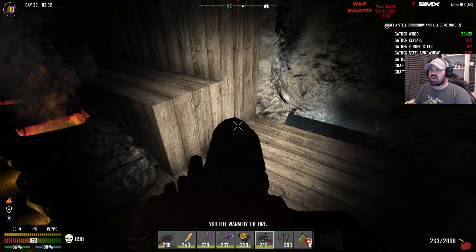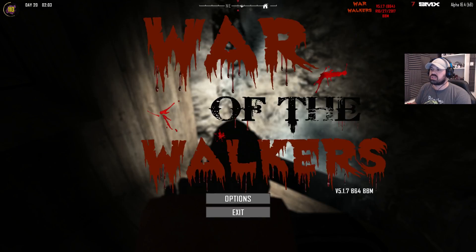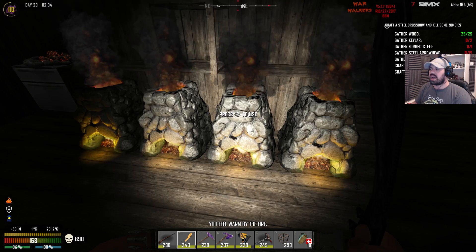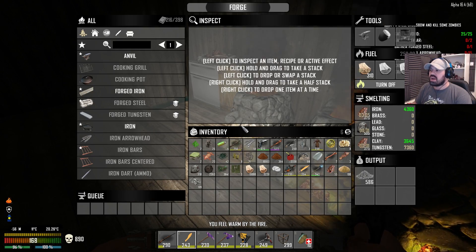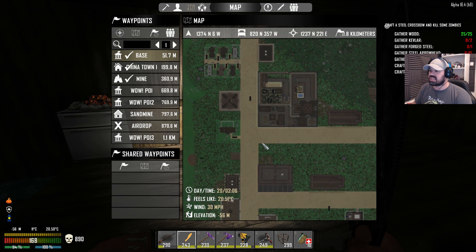We're going to go out and build a tunnel in this direction — I don't know how far yet — but it's going to give us a lot of resources and allow us to queue up a lot of stone and cement. Look at that, we're burning cement really nicely. I'm going to have to make a couple more cement mixers as well, which we should have the resources for.